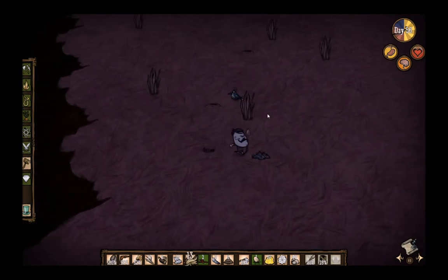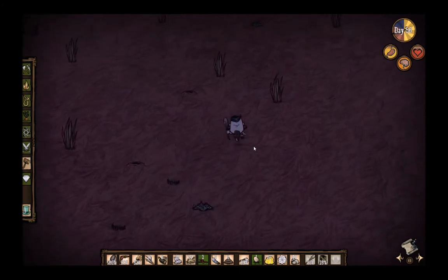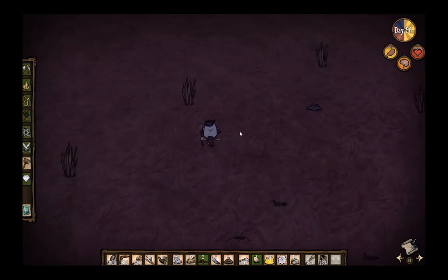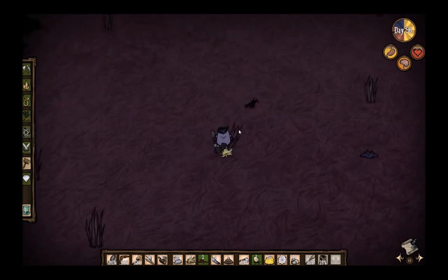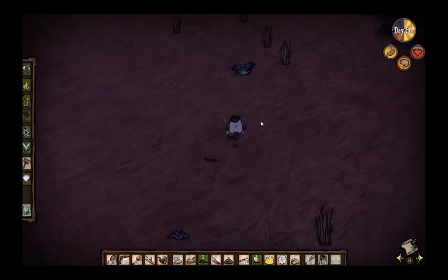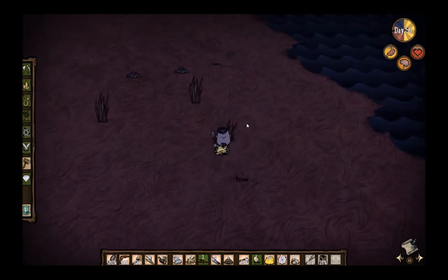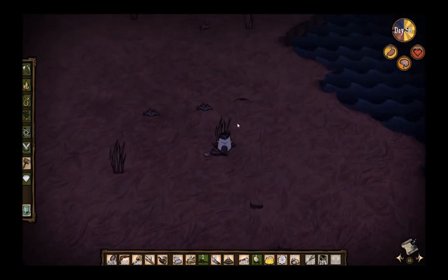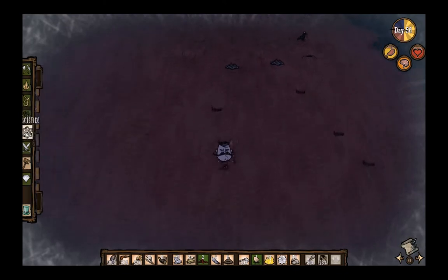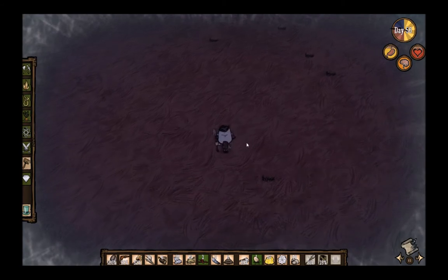I'm pretty sure I have the resources to make a campfire if I really need to, if I start freezing for whatever reason. There's so much grass — look at this, my grass is amazing. Oh shit, campfire, campfire! It's officially winter, guys.